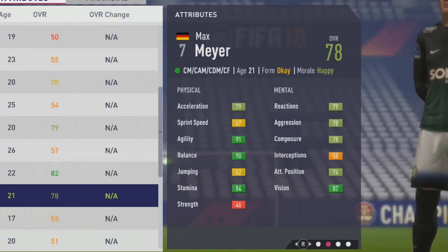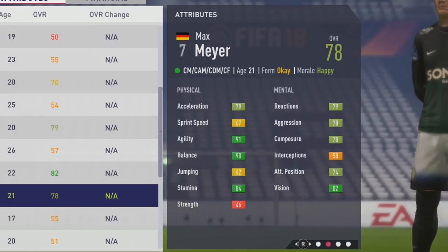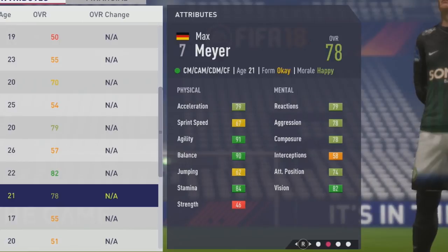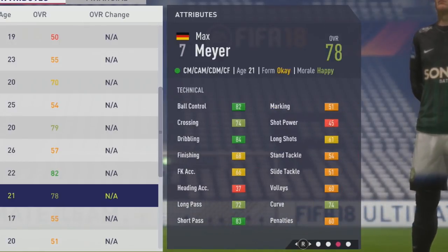So 84 stamina, pretty low strength though at the 46 mark. Mentally: 79 reactions, 78 aggression, composure, 74 attack positioning, and 82 vision. So very good mental stats there.